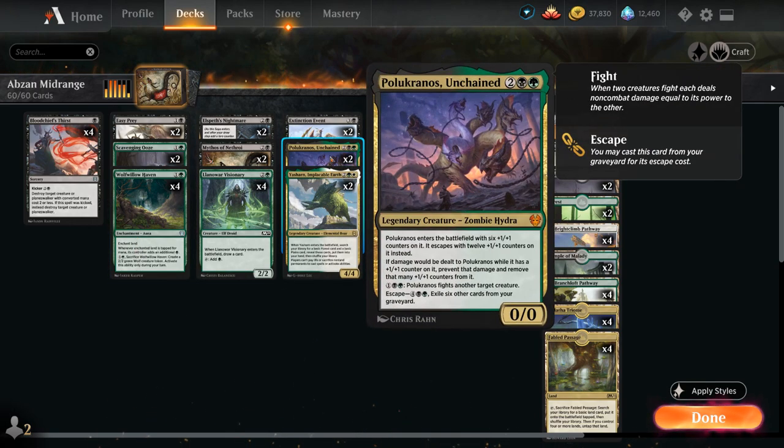Then we've got 2 copies of Polucronos Unchained as a powerful escape card — another card that can potentially punish mill decks, as we can get access to it from the graveyard by exiling 6 other cards for 6 mana. Polucronos enters the battlefield with 6 +1/+1 counters, or 12 if we escaped it. Damage is prevented to Polucronos and instead we remove that many +1/+1 counters. For 1, a black, and a green it can fight another target creature — excellent at taking out small rogues from the blue-black deck.